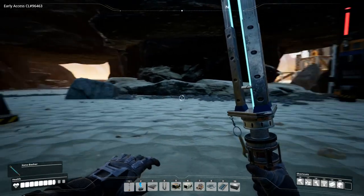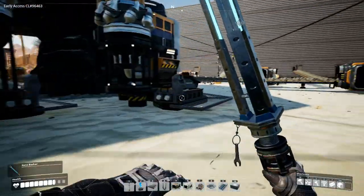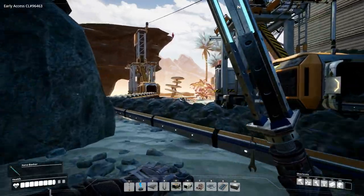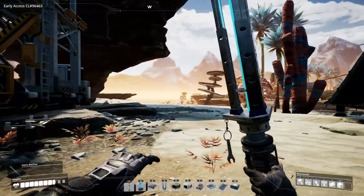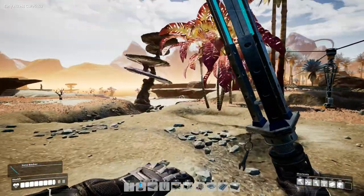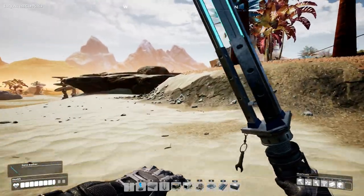Hey everyone, welcome back to Satisfactory. As I said at the end of the last episode, what we'll be doing today is going exploring. We need to find power slugs and we need to find as many as we possibly can. I think we're gonna go west — we've been looking a bit east and north, so let's look a bit to the west and see what we find over here.